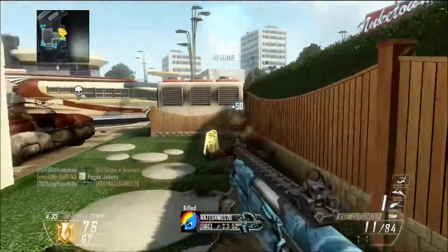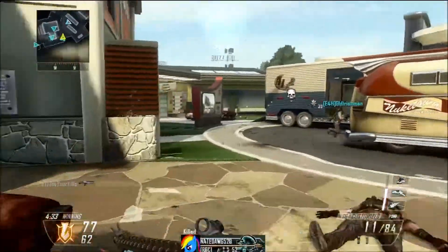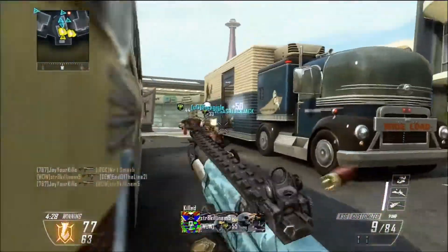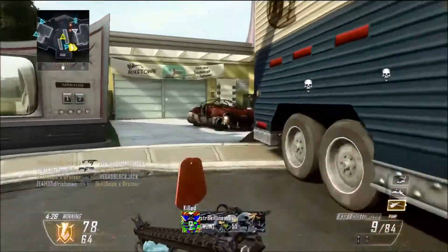Flipping ahead, I already have the blue camo and I'm now up to red camo I believe, so I'm getting closer and closer to gold. You see some nice double kills right here and me getting some of my kill streaks.